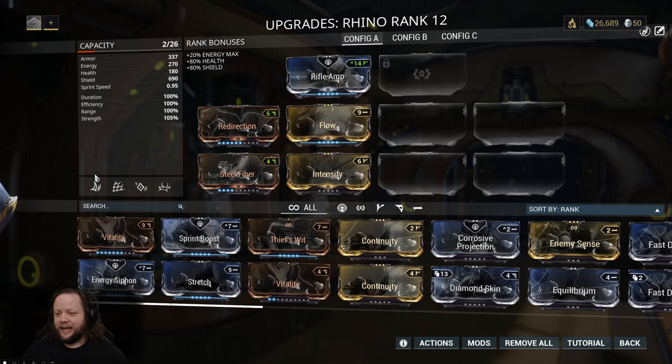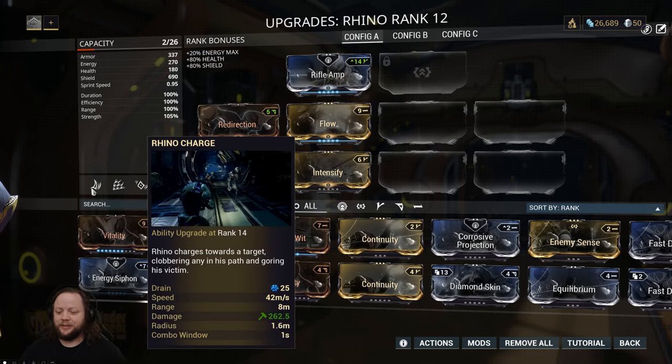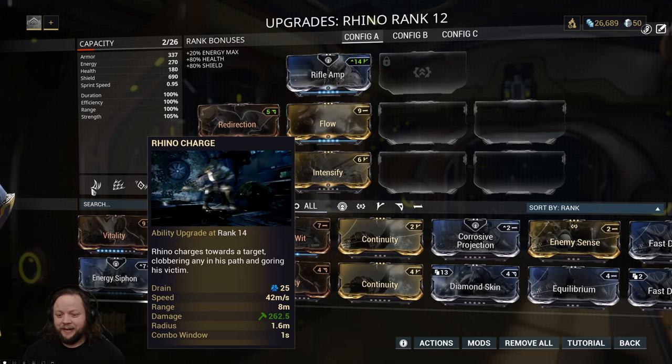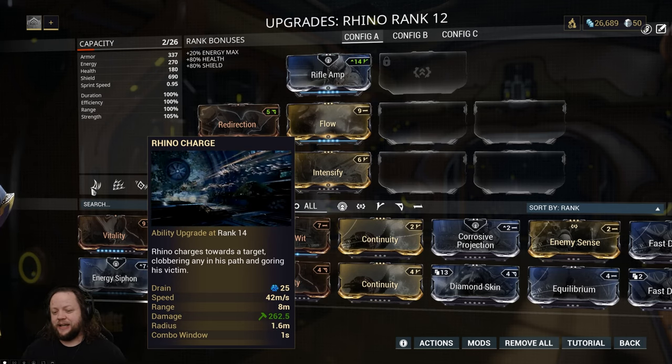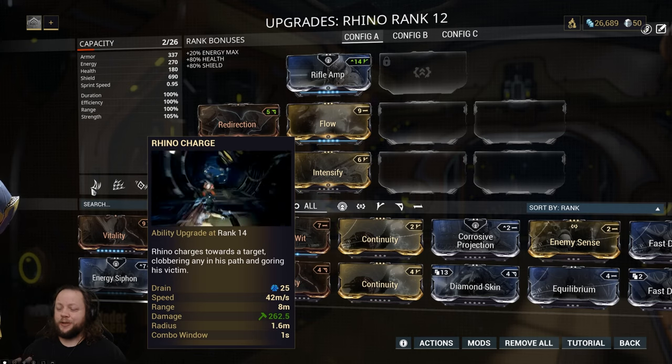We're going to start by taking a look at his abilities. He has his Rhino Charge on one. This is literally a damage ability that also ragdolls enemies, and for the most part this is just entertaining. You can kind of see the enemies flying away in that little clip. That being said, this is probably the least useful ability in his entire kit, and that's just because everything else he has is so much more utility.